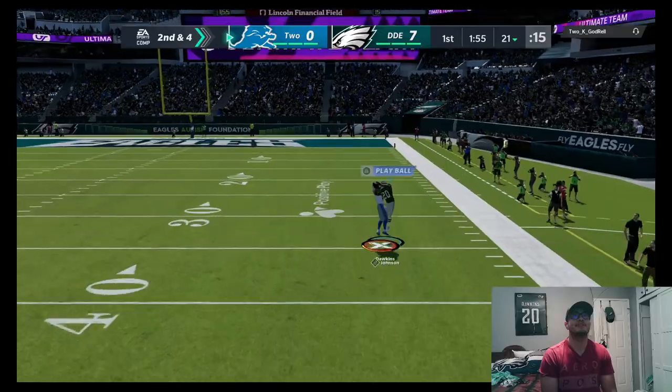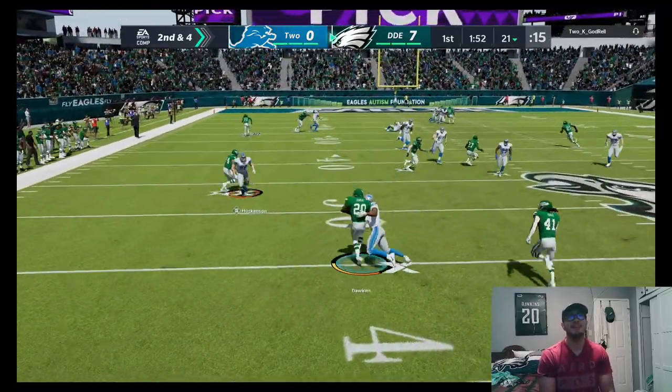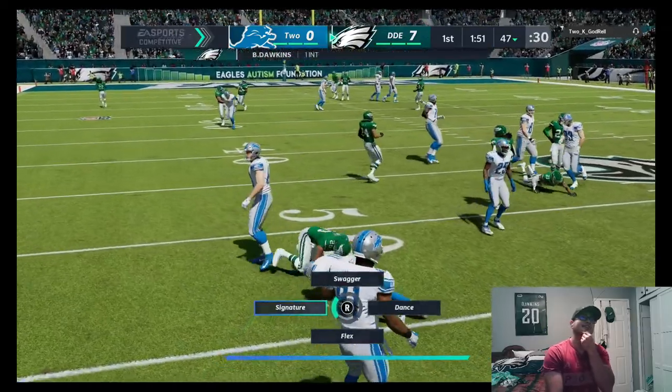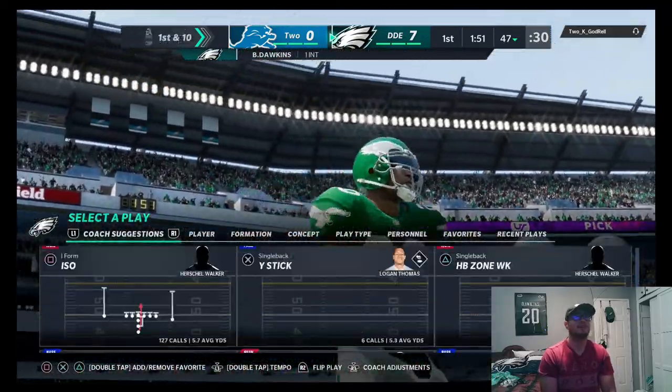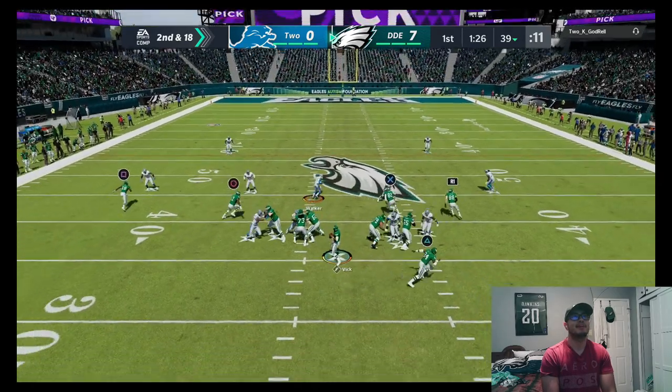Opponent makes a bad decision - Brian Dawkins with the interception right there! We tried to pick six but got tackled. That's too bad.